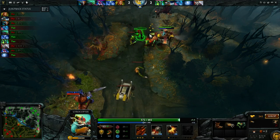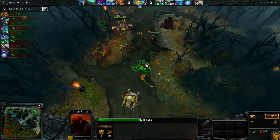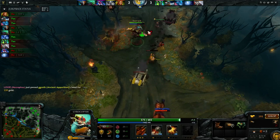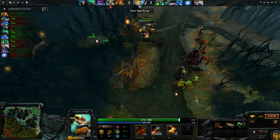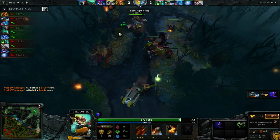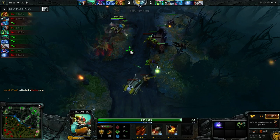For my build, I'm going to be rushing Phase Boots. Treads is really popular right now because of the most recent buff to Rocket Barrage where it doesn't have a cast point anymore, so you can go for a more tanky Gyrocopter. But I'm going for Phase Boots because with Phase I can really dominate the 1v1, do jungle rotations easily, and it makes my Flak a lot stronger.